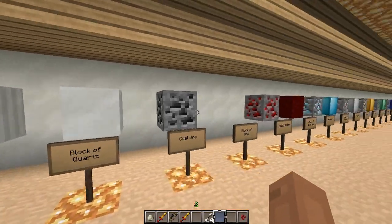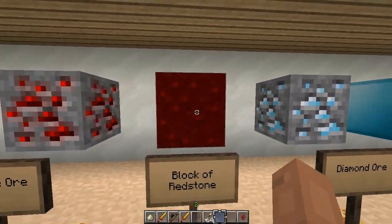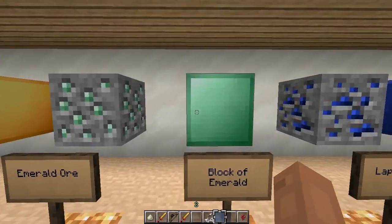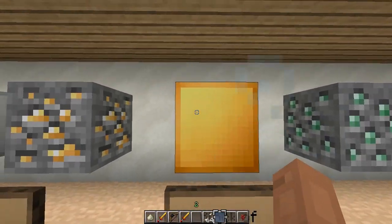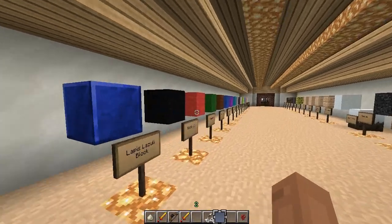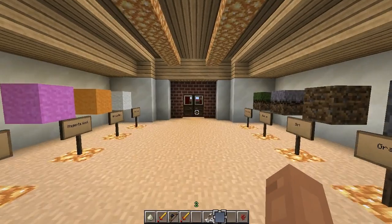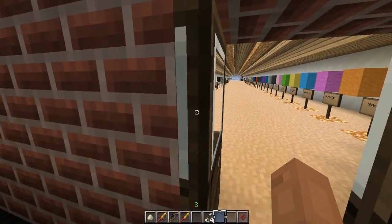There's the block of coal, and I really like that redstone block of redstone — very cool. It's got a shading to it and it has little pixel details. I really do like this pack — I'm sorry, I do like everybody's pack, but I definitely like this one.